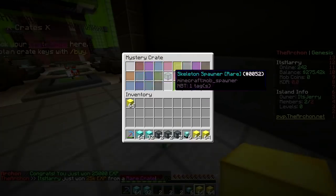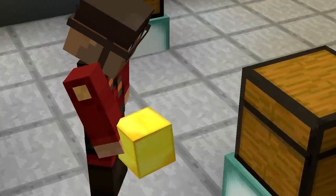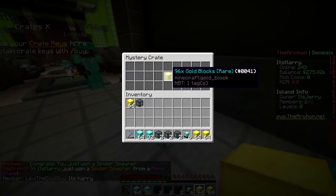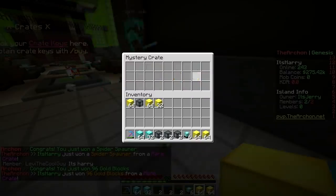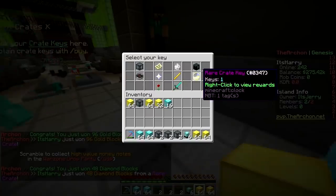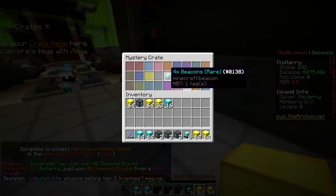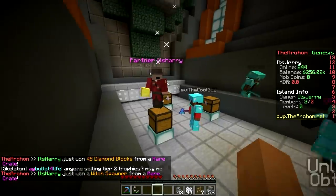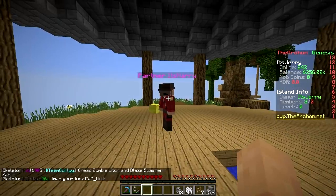Next we get a spider spawner — nice. Then gold blocks, and diamond blocks. Last crate key — give me a spawner please — and we get a witch spawner! Yippee! So let's build our winter island.